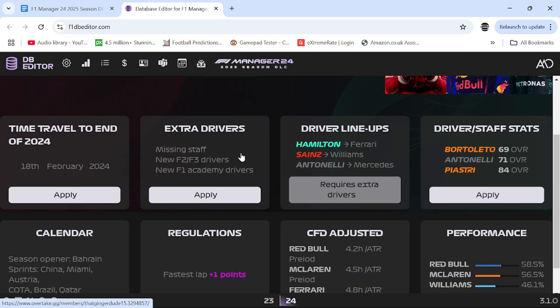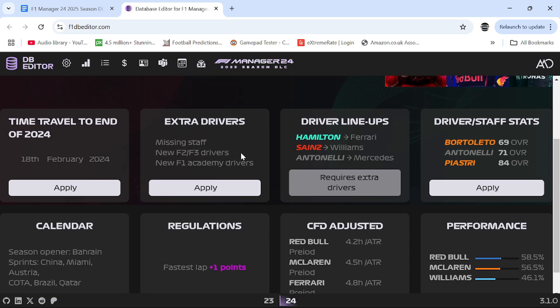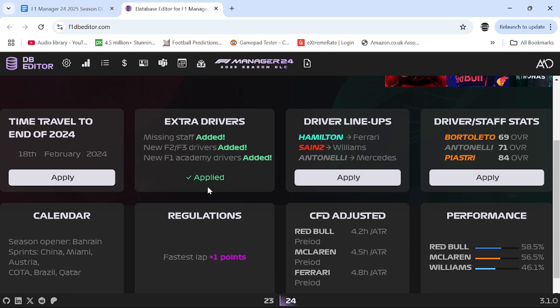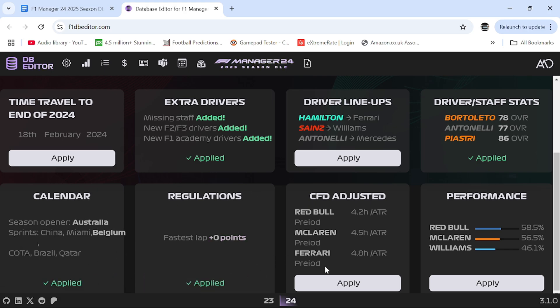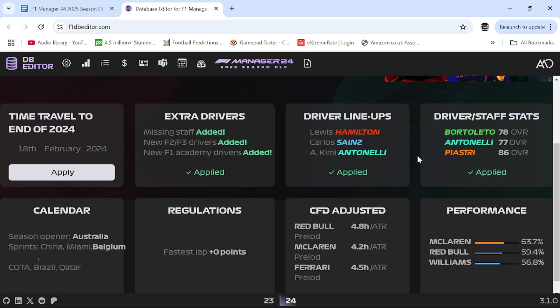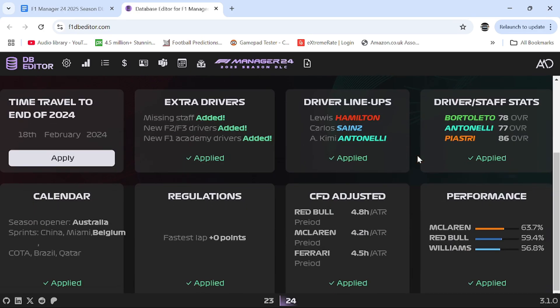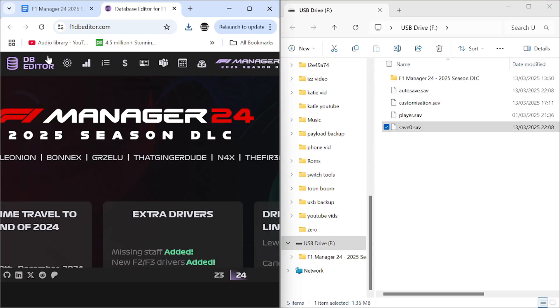Click on F1 Manager at the top and this is where it gives you all the options. It wasn't working on the Steam Deck — I'm not sure if that's my issue or a general one, so it might work for you. You then tick all the boxes you want to make adjustments to: extra drivers, driver line-up, staff, performance, etc. You can pick and choose what you want to update — you don't have to add them all. I'm just clicking apply on everything, and once you're happy, click the render button at the top next to F1 Manager.